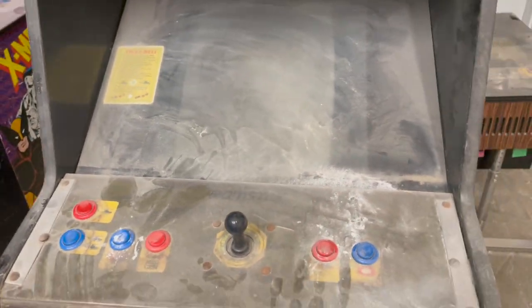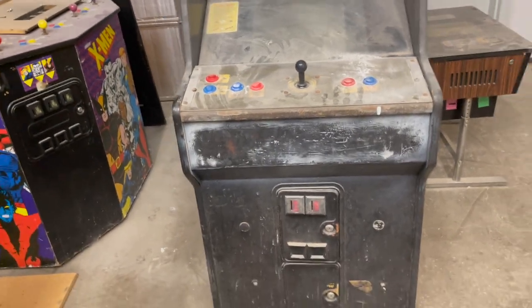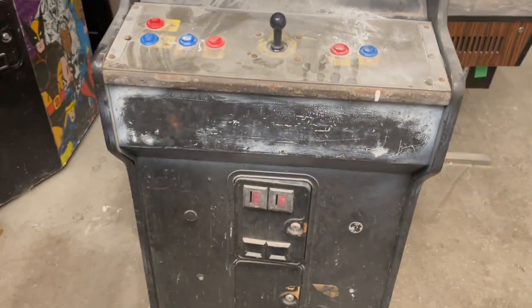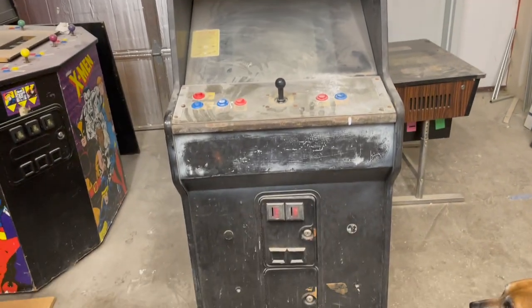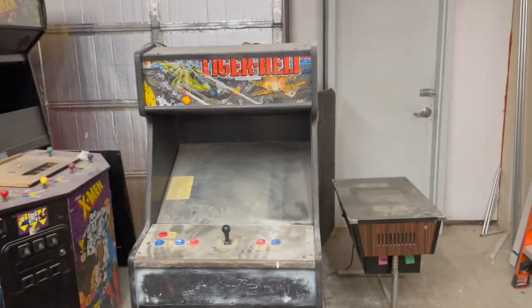I don't know much about the monitor - there's a lot of dust on it - so we don't know if it works. I might have to replace it, but there's a plastic monitor bezel in there that's actually pretty tough to get. I've already got a piece of Qbert glass or acrylic, and artwork for down here, so we can clean that up and put Qbert there. All in all, I think it's going to be a really fun project.